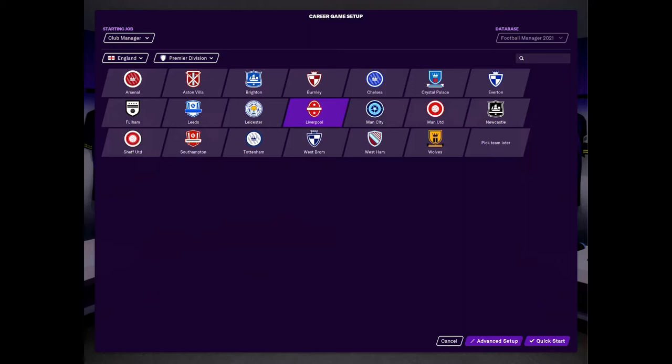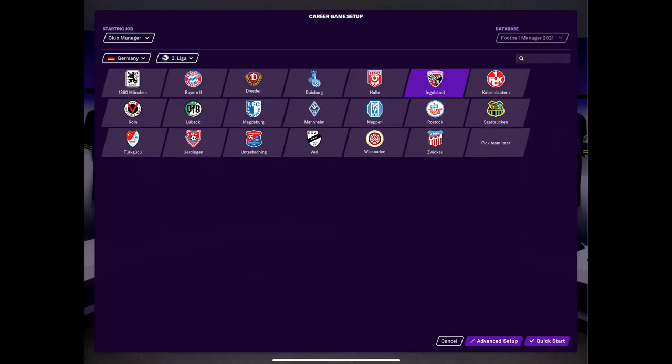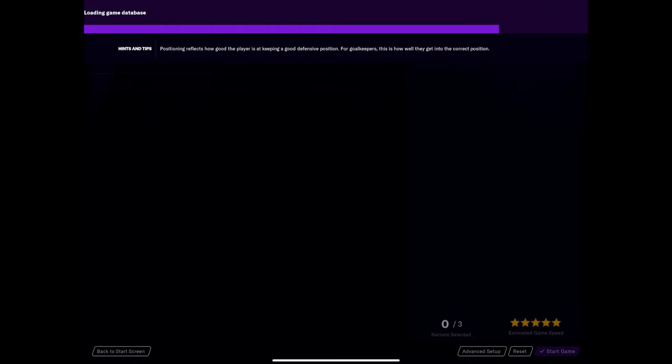I put it out there a couple of times who anyone thought, and someone suggested the German divisions. So I'm going to go to Germany and have a look at the teams. I want to go in a really low league so I can build my way up like I did before with Edinburgh City. I showed my wife and asked which team looks good, and because she liked the logo and the name, we're going with Zwickau — I think it's Zwickau. I don't know how to pronounce the name, it's a good start isn't it!